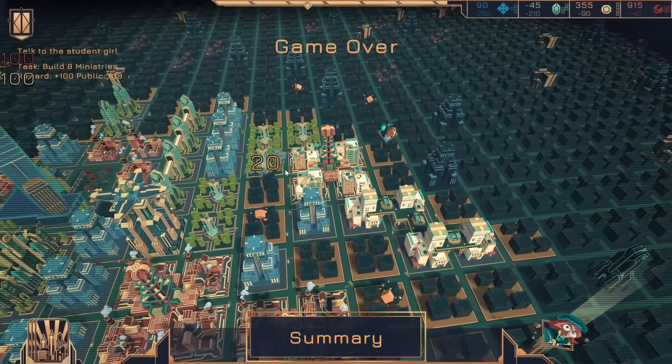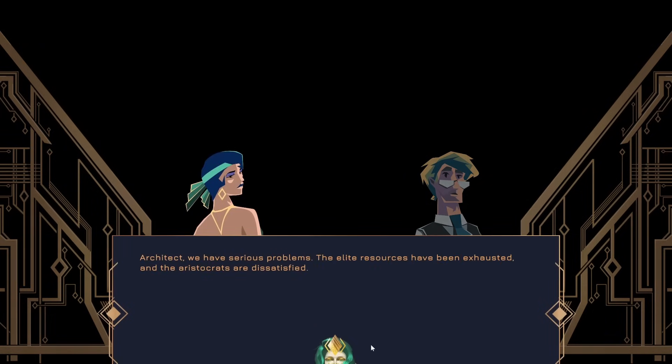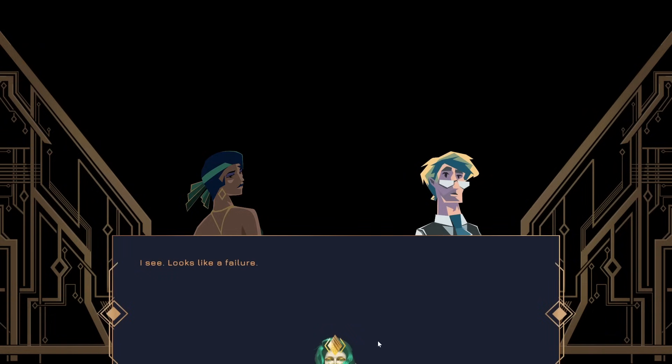I understand now. We lost, but I'm learning. Architect, we have a serious problem — the elite resources have been exhausted and the aristocrats are dissatisfied. Looks like a failure — what should we do then? I can't help but note your successes, Iris. Okay, same thing — try again.